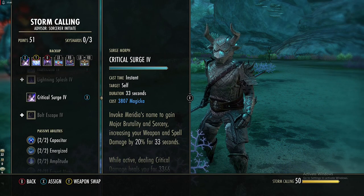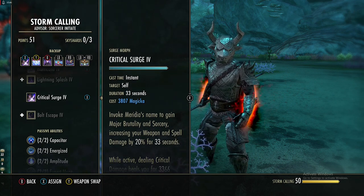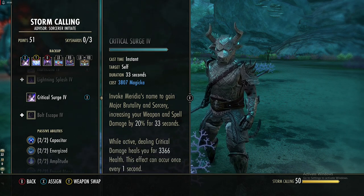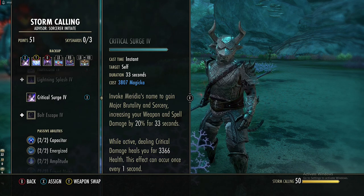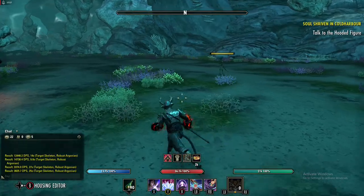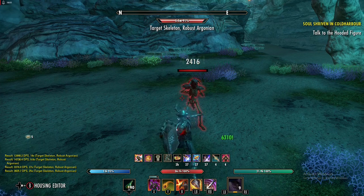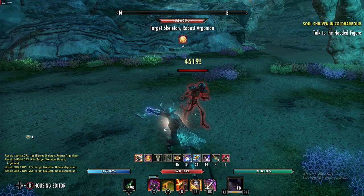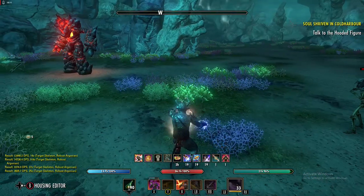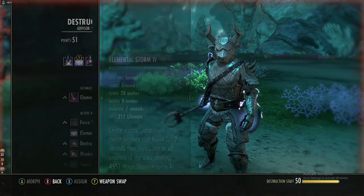On our back bar, the first skill is a Storm Calling skill called Crit Surge. When you activate this you gain Major Brutality and Sorcery, increasing your weapon and spell damage by 20% for 33 seconds. While active, if you deal any critical damage you heal for 3.4k health, and this can occur every second. This doesn't even need to be on the active bar — if I crit on the back bar you see that 6.3k heal — it can proc no matter which bar you're on as long as it's active. Keep that up at all times.